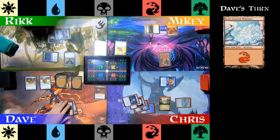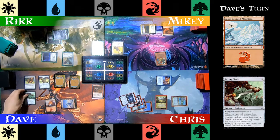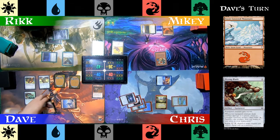Dave plays a Snow-Covered Mountain on his turn and then plays a Prying Blade. That lets the equipped creature create Treasure tokens when damage goes through. This deck needs a lot of mana to work effectively, so hopefully this card pays off.